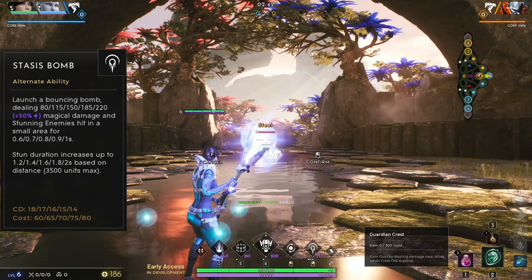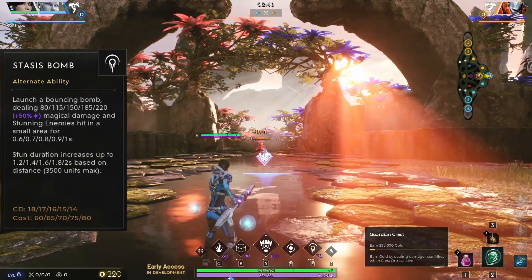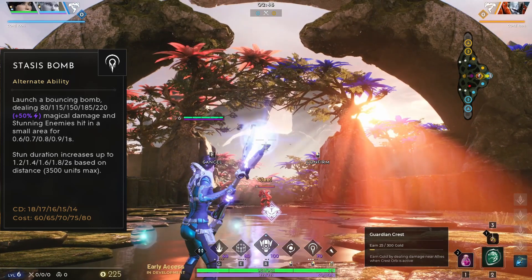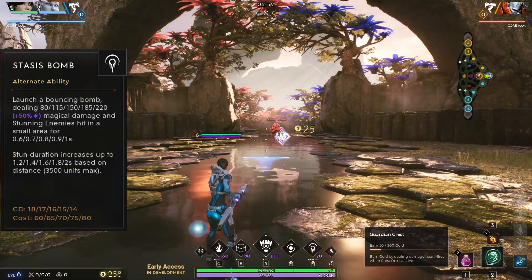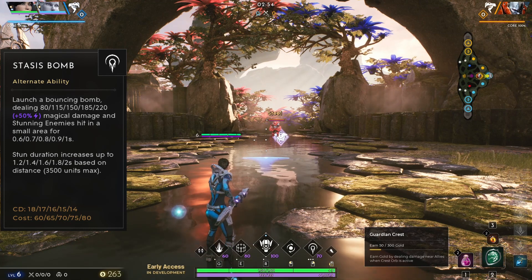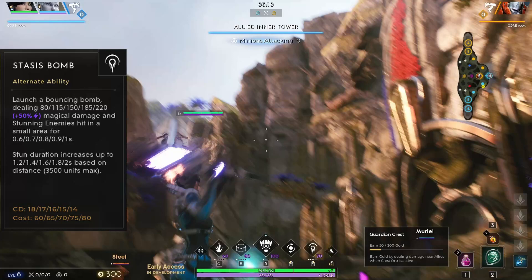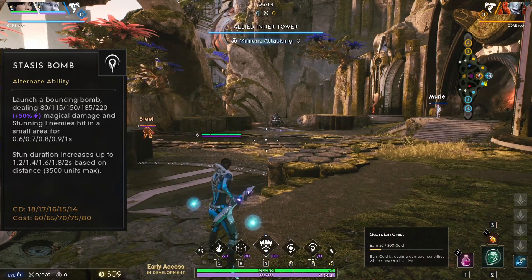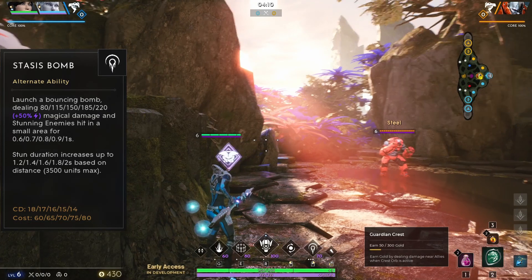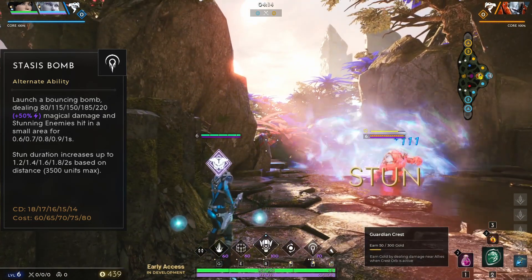This stun lasts longer the further the bomb had to travel to reach its target. Stasis Bomb can travel very far and it bounces to travel even further. This is a fantastic stun in all stages of the game, but it does have a fairly significant cooldown to be aware of. Be sure not to engage enemies in the early game if you don't have this ability off cooldown. Once you learn to control the arc on Decker's beach ball, you'll land tons of these stuns on your enemies, and your allies will love you for it.